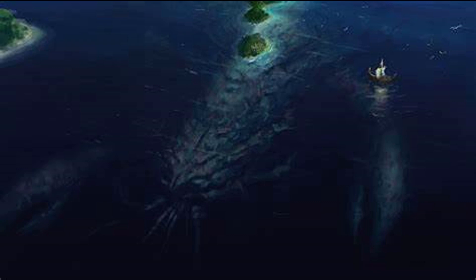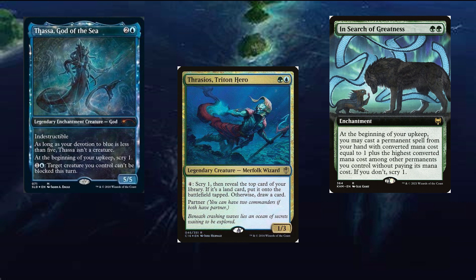First, let's set up some scrying and value pieces to use with our commander, such as Thassa, God of the Sea, Thrasios, and In Search of Greatness for scrying and setup.